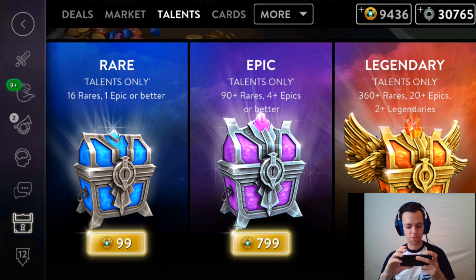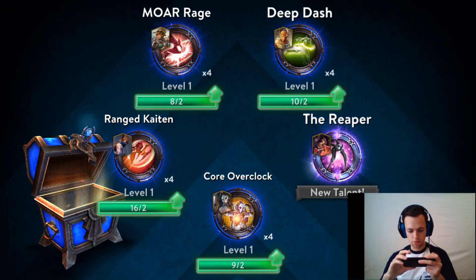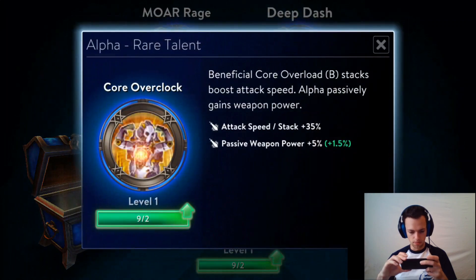I have trouble holding the button again - let's open another one. The Reaper - that's interesting. It continues to collect souls when empowered, and passive attacks give you 30% to 45% heal. That seems pretty sick to me.